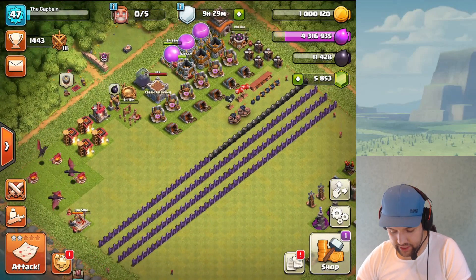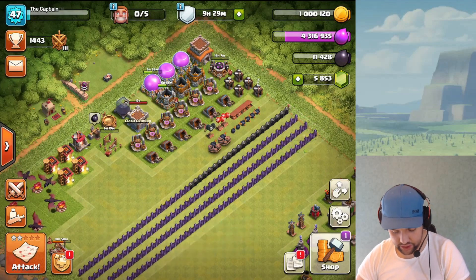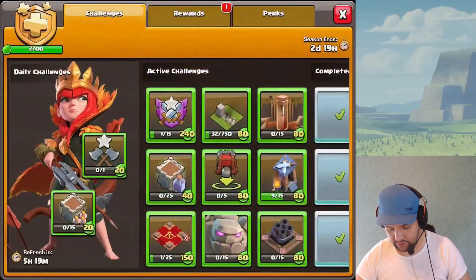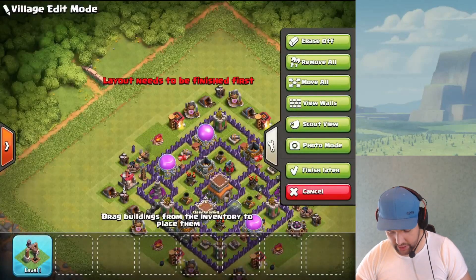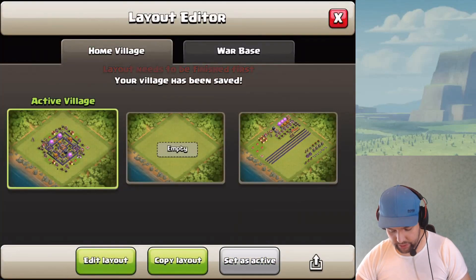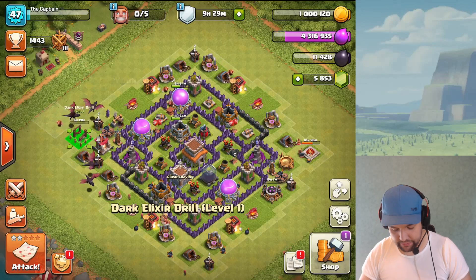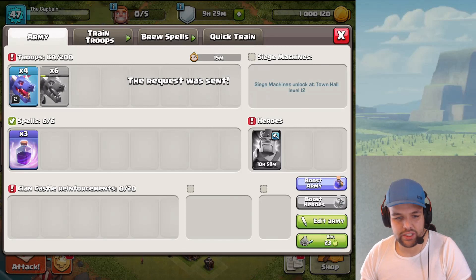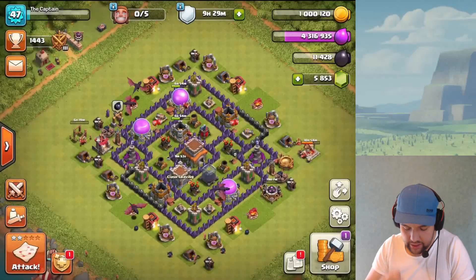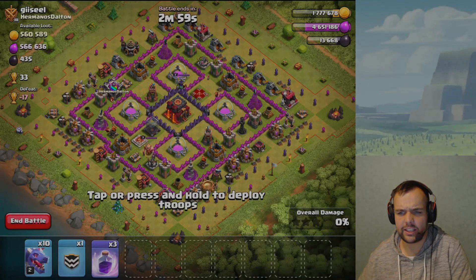For the gold, we're going to chill and save it for some trap upgrades, and do the big wall upgrades when the season ends — that's in about three days. We need to place the dark elixir drill when we get to it. Plan is to do one more attack, wait six hours, restart three builders, and end the video.